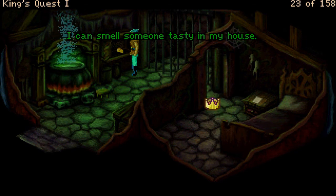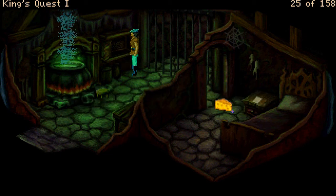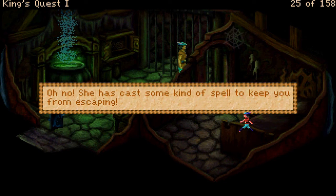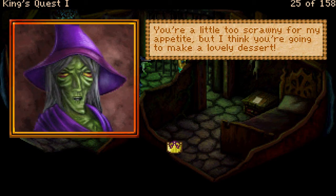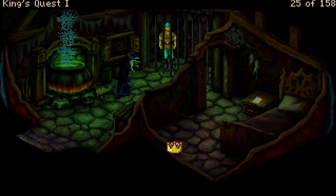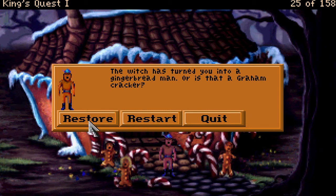'I can smell someone tasty in my house.' You take the cheese from the cabinet. She's cast some kind of spell to keep you from escaping. 'Oh, how nice of you to come for dinner. What a lovely shade of green you have. You're a little too scrawny for my appetite, but I think you're going to make a lovely dessert.' The witch has turned me into a gingerbread man — or is that a graham cracker?